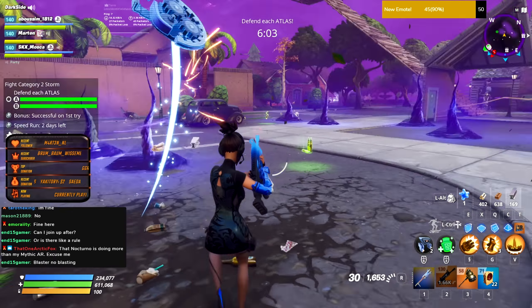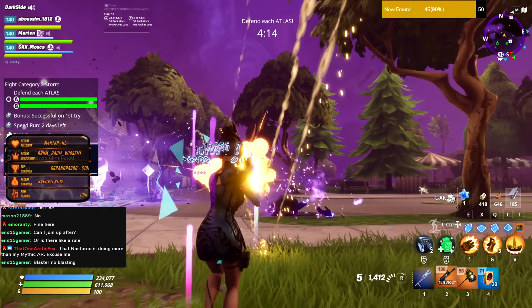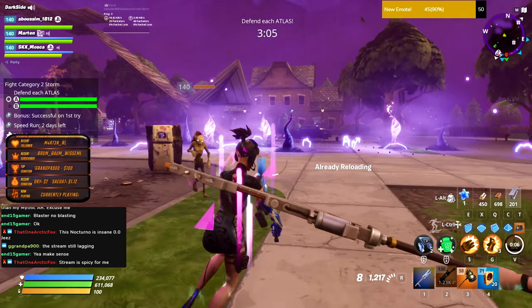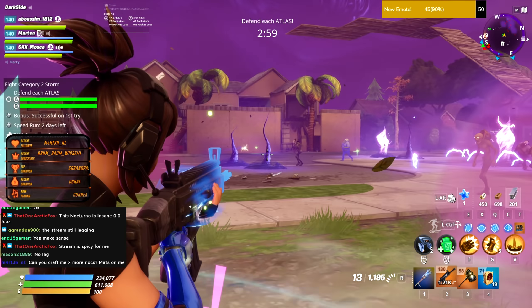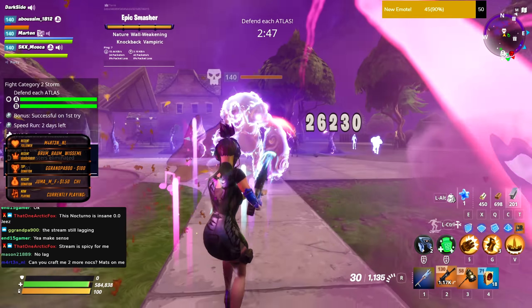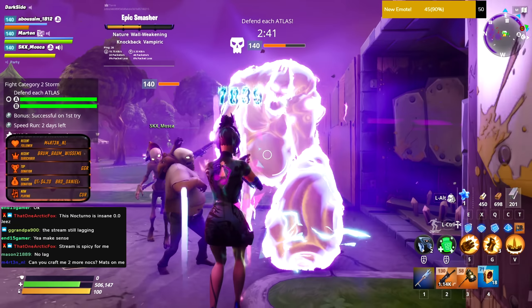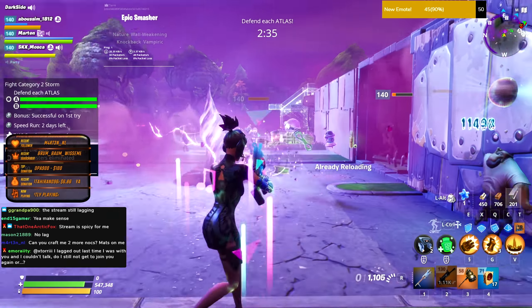The Nocturno is going to get its special last perk very soon. Get tricked! That smasher got melted! You're giving me damage - can you give me the buff? There we go, look at this, I'm melting. Hold up - oh no I can't aim - smasher, miniboss! Mini boss with a Nocturno - look at this! Oh he almost died!